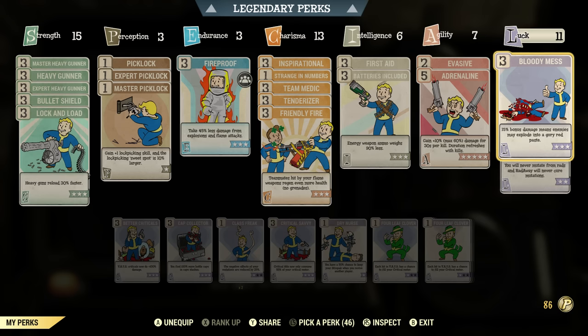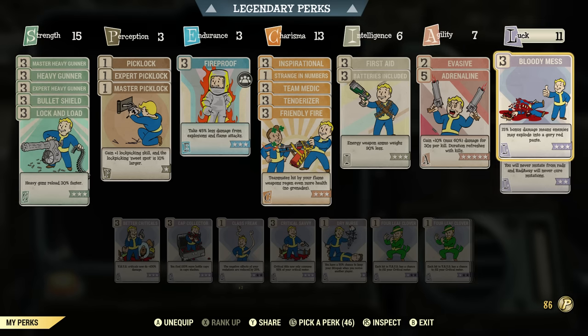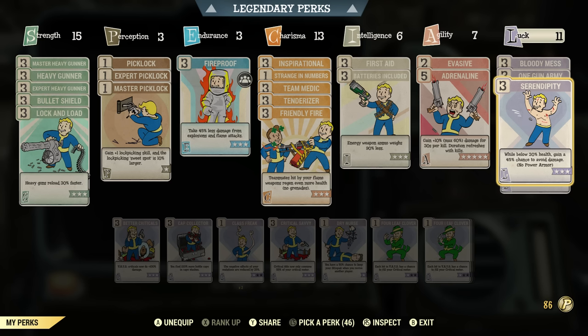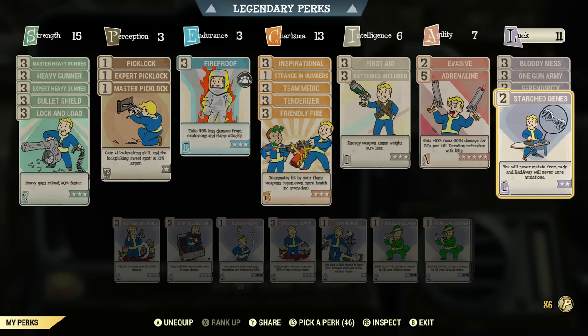Next up is Luck — I put 11 into this. I maxed out Bloody Mess, which gives you 15% extra bonus damage and enemies will sometimes explode into a gory red paste. Next is One Gun Army — Heavy Guns gain a 12% stagger chance and a 12% chance to cripple a limb, which is beneficial for heavy guns. I also got Serendipity: while below 30% health, you gain a 45% chance to avoid damage, just in case your health gets lower. And lastly, I maxed out Starch Genes — you will never mutate from RADs, and Radaway will never cure mutations, so you can keep your mutations.